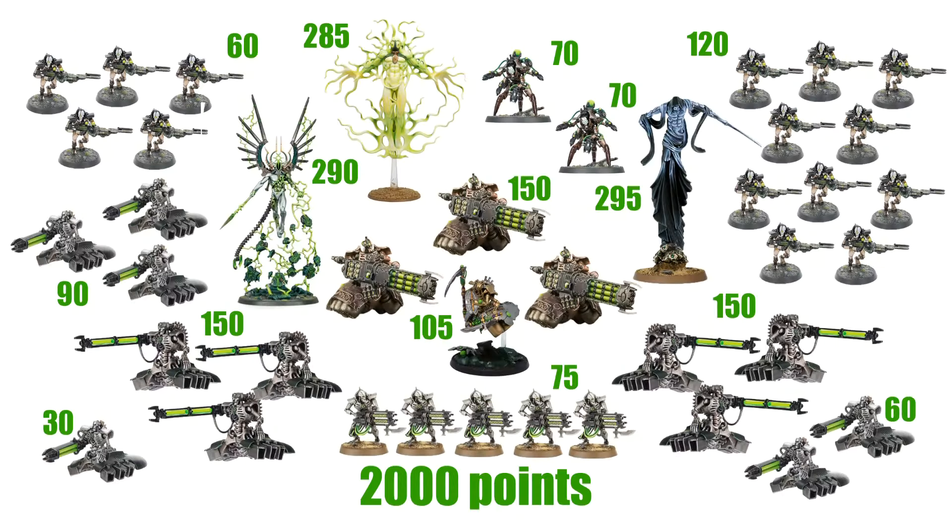Here is my 2000 point Hypercrypt Legion list, which I've done incredibly well with. We have three C'tans: the Void Dragon, Transcendent C'tan, and the Nightbringer. We have three units of Locust Heavy Destroyers — two units with the Gauss Destructor and one unit with the Exterminator guns. I've got a Locust Lord with the Exterminator gun unit. Then three units of Destroyers: one unit of three, one of two, and one of one. One small battle line unit of five Necron Immortals with Tesla Carbines, and two units of Deathmarks — a unit of five and a unit of ten. This 2000 point list gives me anti-infantry, anti-tank, objective scoring for primary and secondary — I can be anywhere on the table.